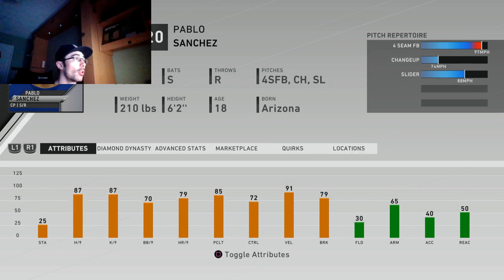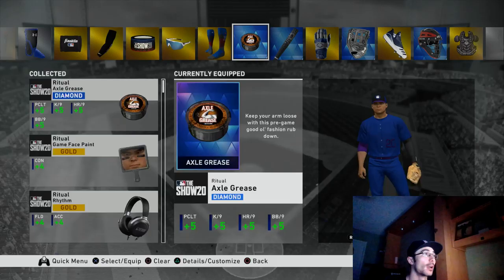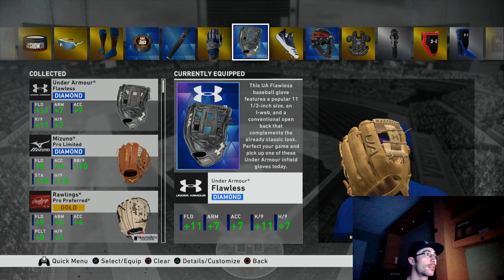When you unlock the gold starting pitcher you also unlock the gold closing pitcher. I'm also going to get into the equipment I purchased — the diamond equipment for this specific creative player pitcher, as well as some equipment to help my creative player at catcher. This ritual axle grease gives plus five to four categories: pitching clutch, K's per nine, home runs per nine, and walks per nine, which is very helpful. This glove gives plus 11 fielding, which will also help my diamond catcher, plus seven arm strength, and plus seven accuracy.